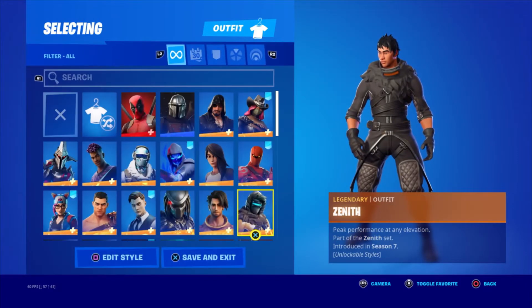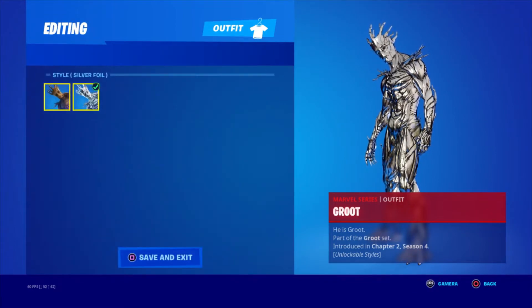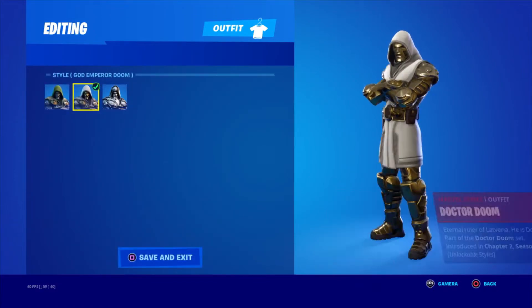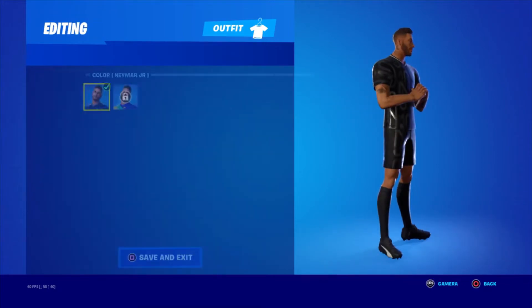Zenith — I don't know how you pronounce it, but pretty cool skin and I've got all the styles. I am Groot — I have the silver style and the default style. Dr. Doom — I have the God Emperor and the silver style.